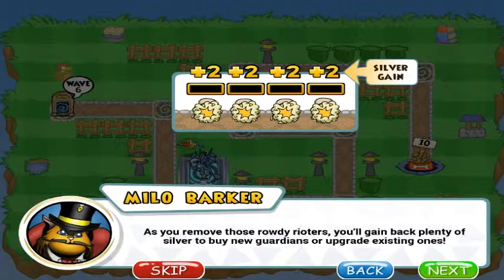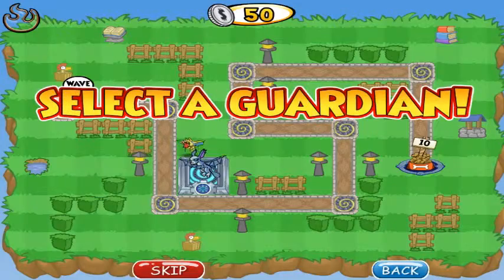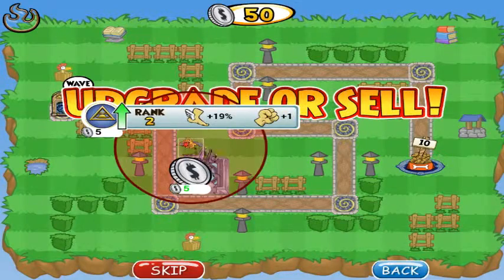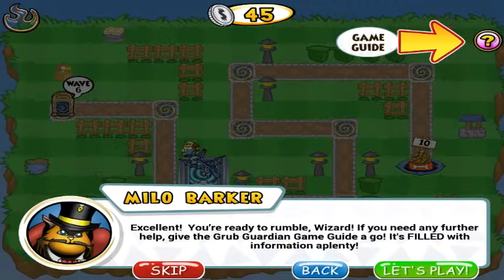I'll place the myth because myth is cheaper to upgrade. As you remove these rowdy riders you'll gain back plenty of silver to buy new guardians or upgrade existing ones. All guardians except pet guardians can be upgraded or sold. Each guardian can be upgraded five levels for maximum effectiveness. Excellent, you're ready to rumble wizard! If you need any further help, give the Grub Guardian game guide a go.